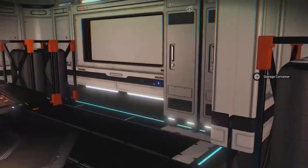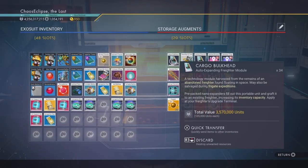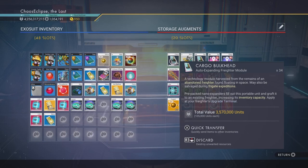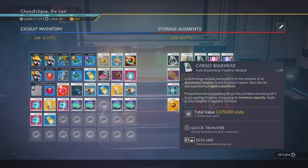You also have these extra storage rooms that you can add in — I believe you can add 10 of those. If your freighter storage is not maxed out, this is what you're looking for. The item description says it's a technology module harvested from the remains of an abandoned freighter found floating in space, and may also be salvaged from frigate expeditions. That's exactly how you get these — if you've ever been pulsing through space and come across an abandoned freighter broken in half, there's a rare chance you can get the cargo bulkhead module from those.